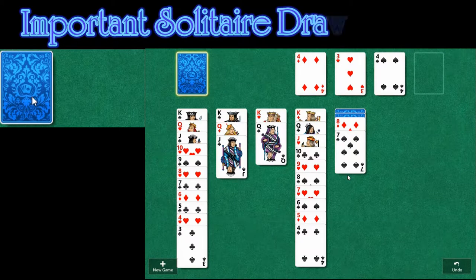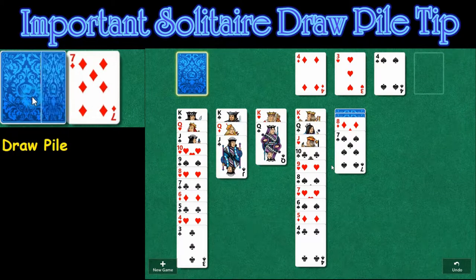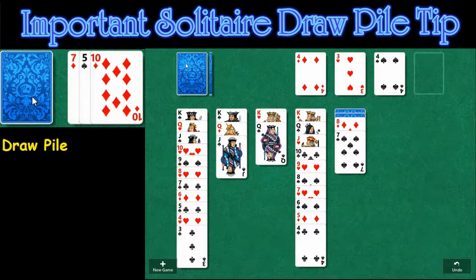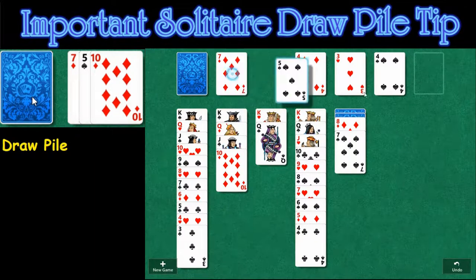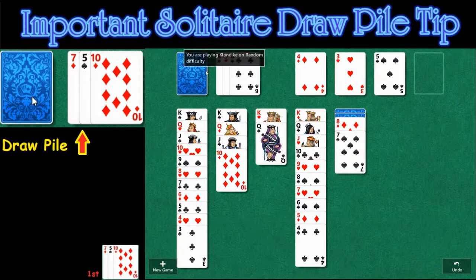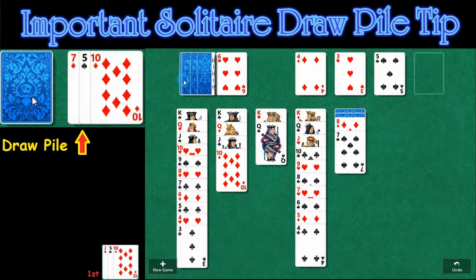Welcome to Classic Klondike Solitaire. Today we're going to discuss how to navigate through this draw pile up top right here. The first idea that most of us are going to have is to just play every single card we see and work our way down solving it that way.